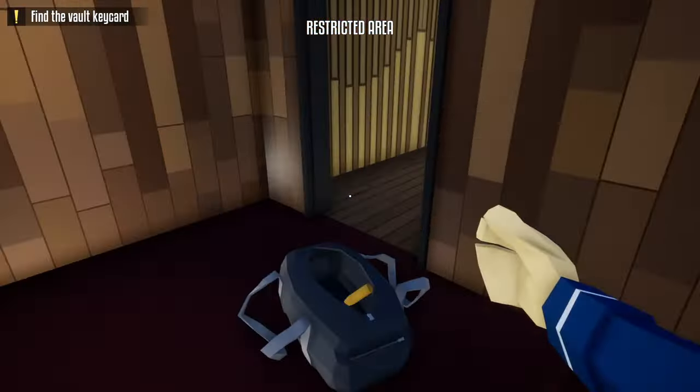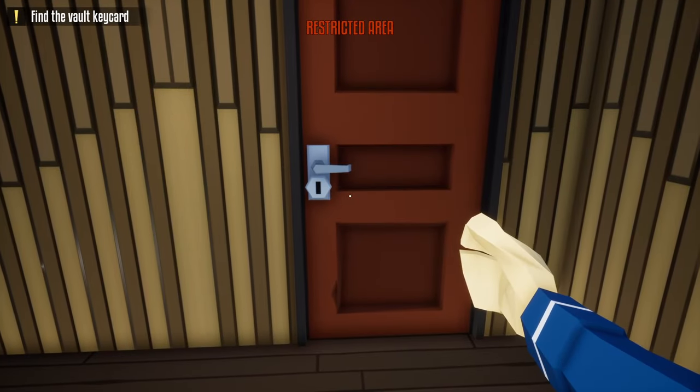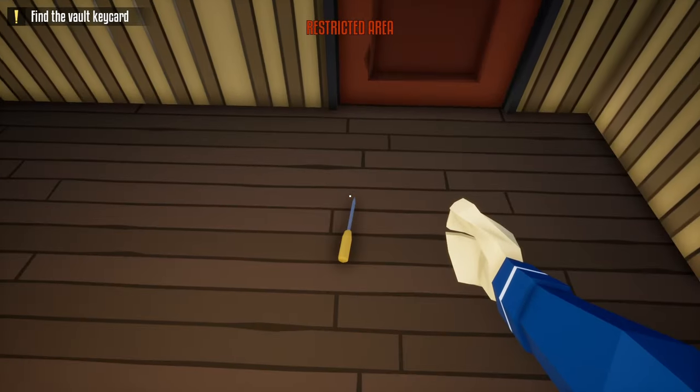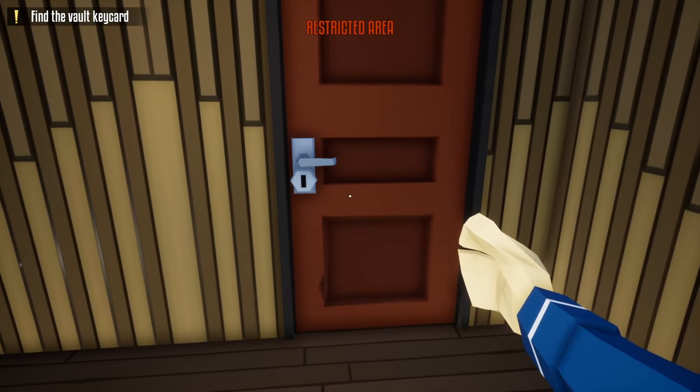Now comes the very, very tricky part. Try to get into this room as fast as you can with this standard lock pick. Lure this guard out from behind this door, get to the manager's room, unlock it, and get the key card.